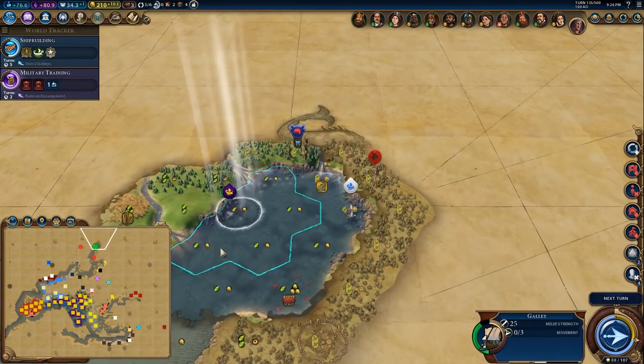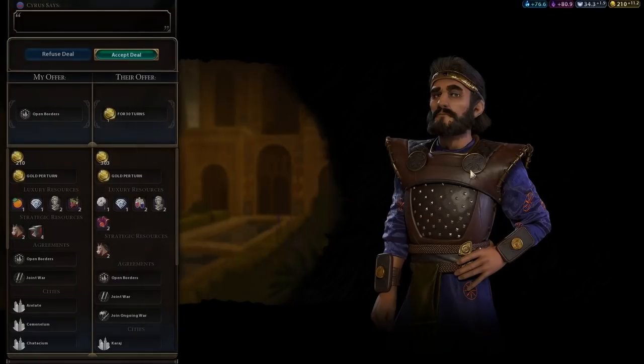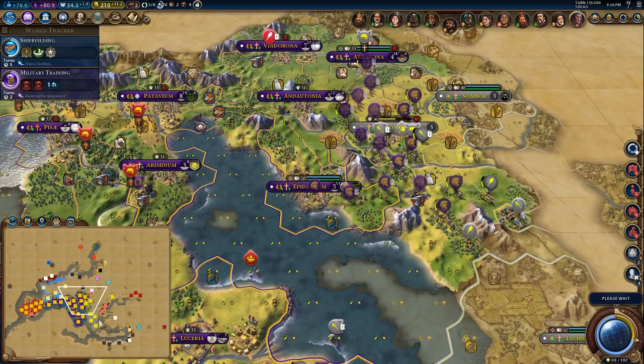I'm going to have you fortify there so you take less damage and heal up next turn — don't want you getting too low. I'll do this deal with you. Sounds good to me. Persia. We're taking hits as expected.